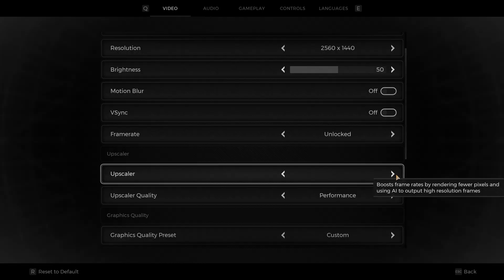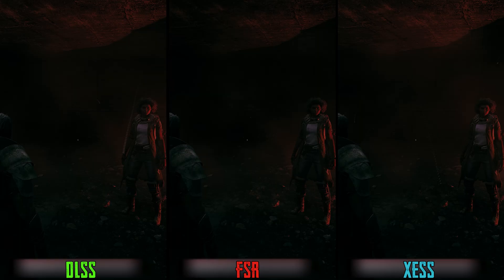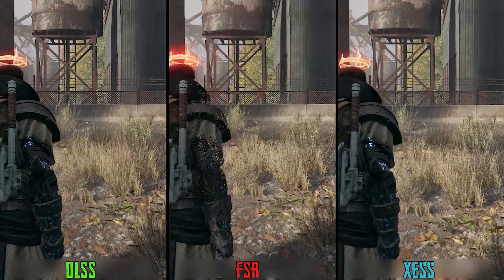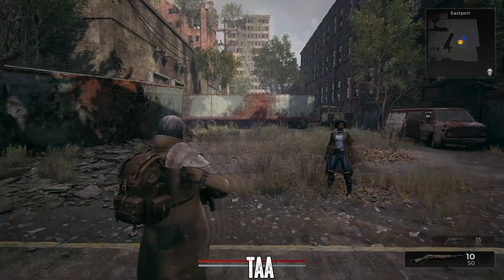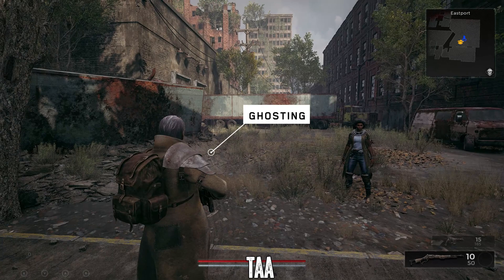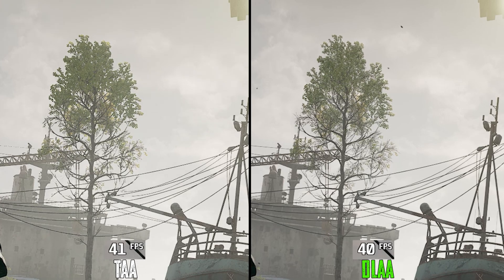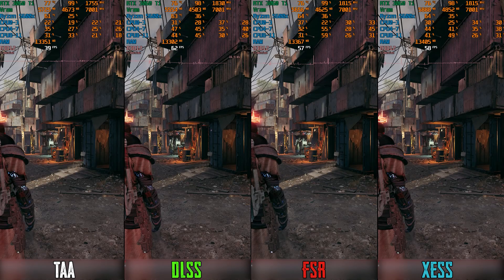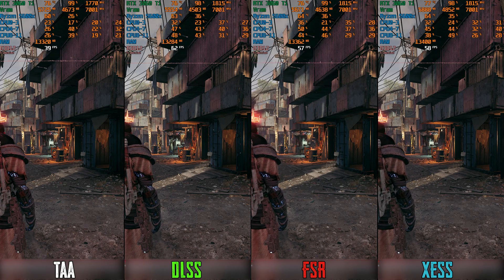The game supports DLSS, FSR2, and XESS. Due to its superior anti-aliasing solution, DLSS offers better image stability even when compared to native TAA. Both DLSS and XESS have some trailing problems with small flying objects and particles. FSR and XESS suffer from temporal instability issues, and this problem is more evident when using FSR compared to XESS. Native TAA is not perfect either and has obvious ghosting when moving the camera. DLAA offers the best image quality with negligible performance impact compared to TAA. I recommend using DLSS if your GPU supports it; otherwise XESS generally provides superior image quality compared to FSR2.